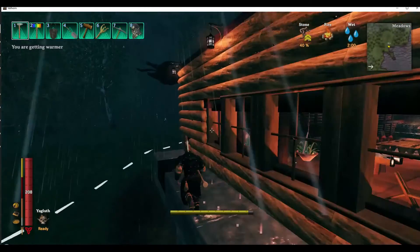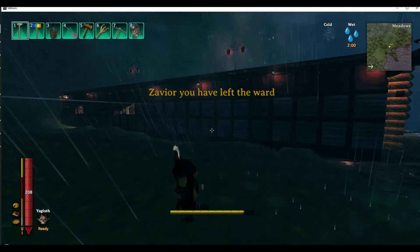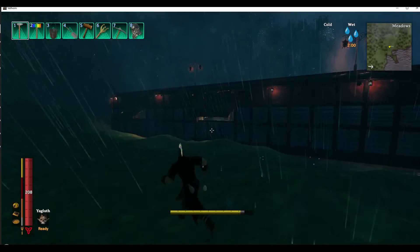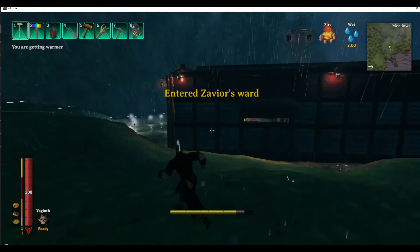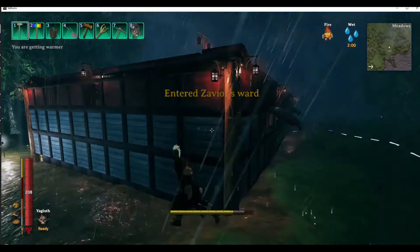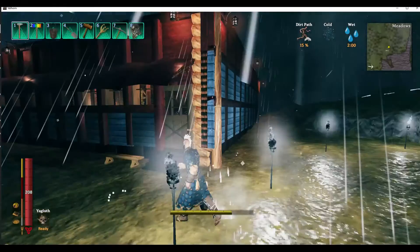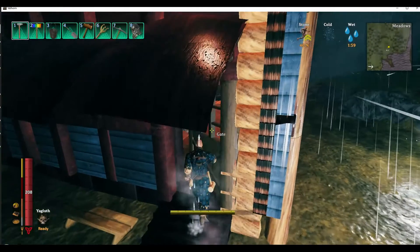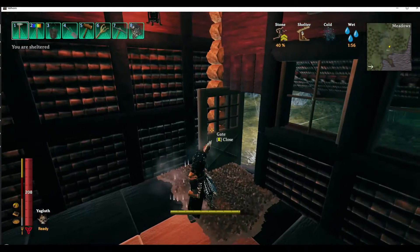Now all I have left to do is the front, because the back is done and this side is done. I do need to get back up on the roof after it stops raining and fix the couple I discolored when I was doing that trim. And figure out a way to do stuff here on these corners, and then I'll make another video and show you what I'm doing.